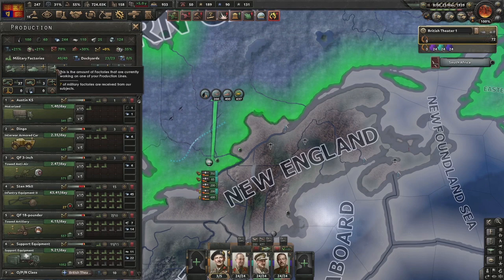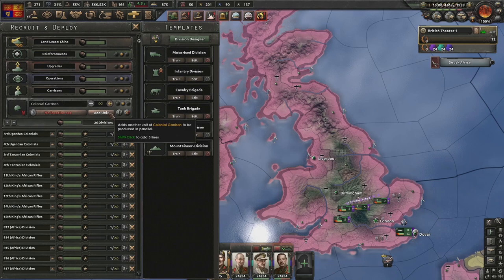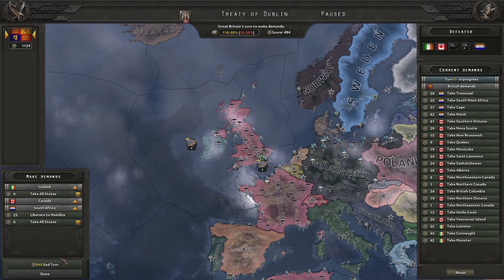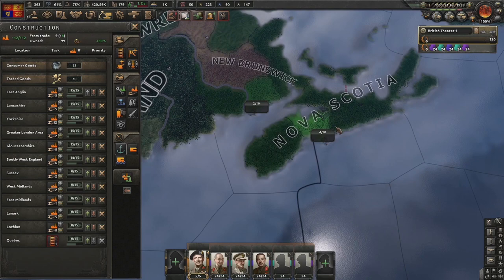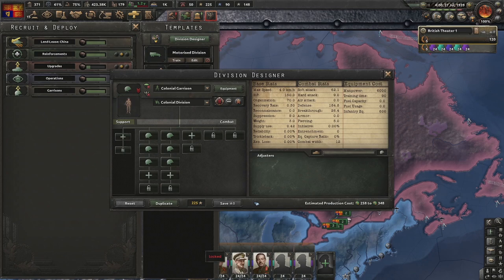Making a handful of planes - a little close air support, a little bombers. Training 48 new divisions, two army groups. America would like to send some Springfield rifles - don't mind if we do. Peace with South Africa, Canada, Ireland. Deploying divisions and dropping them off in two army groups under that field marshal. Maxing out the port in Nova Scotia and infrastructure along the border.